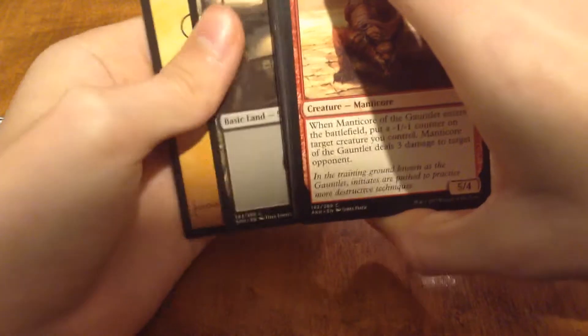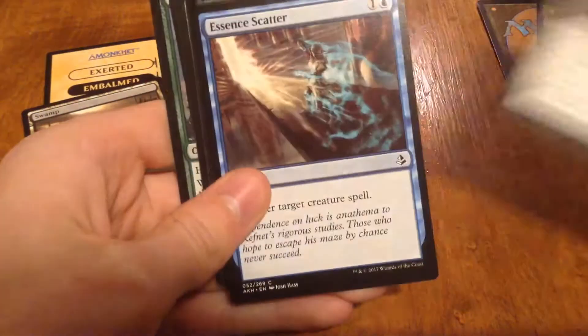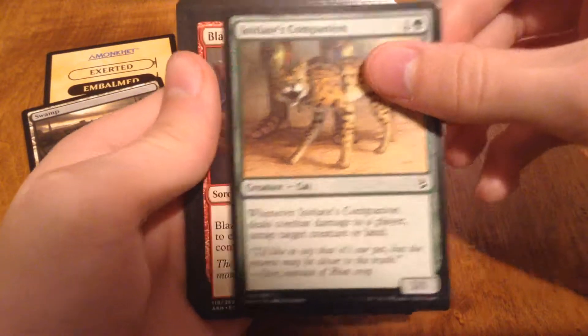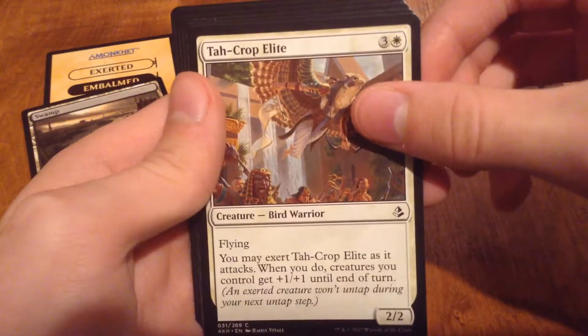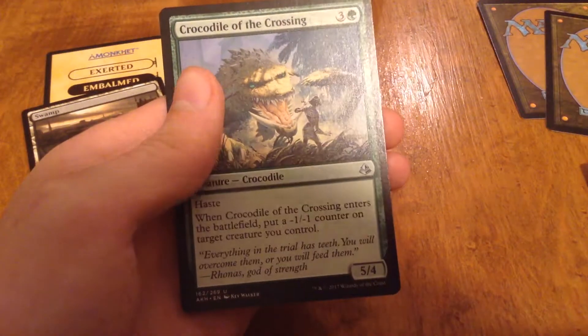Take the Swamp — no full art. I'm gonna take these two out just in case of a foil. Manticore of the Gauntlet, Winged Shepherd, Essence Scatter, Doomed Dissenter, Initiate's Companion, Blazing Volley, Tah-Crop Elite, Floodwaters, Gift of Paradise, Wasteland Scorpion, Ruin of the Sniper, Crocodile of the Crossing.